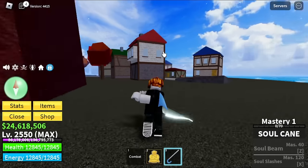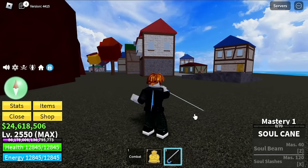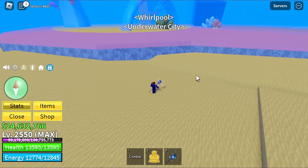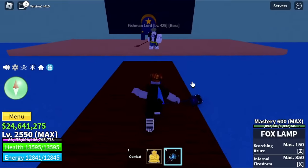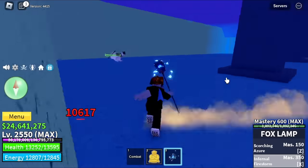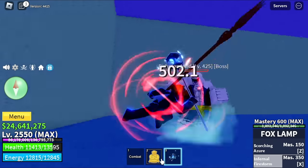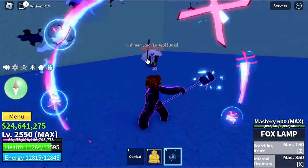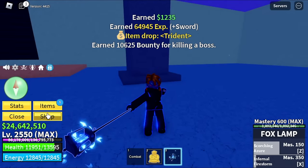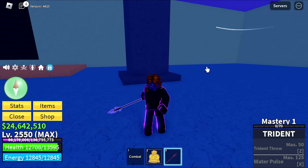Almost done with the first sea. Next island is located at the Whirlpool. Inside is the Underwater City — you just need to defeat the boss here for the drop. It's the Fishman Lord. This boss has two sets of lives — he will transform, but you can burst through if your damage is too high. We got the Trident — one of my favorite swords, even though it's technically not a sword.